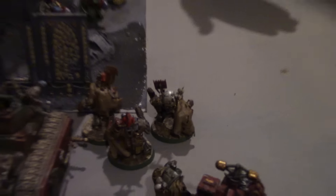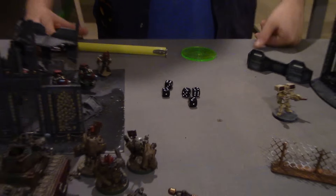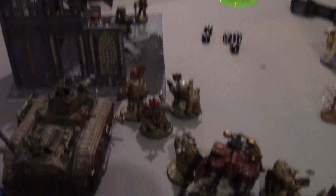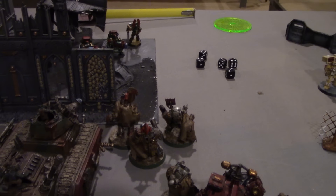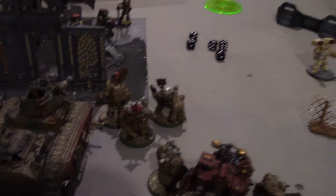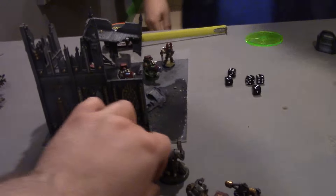The six direct hit Plasma Cannon shots hit the Mega Knobs — AP two, strength seven. That kills five Mega Knobs, leaving just one with one wound. He'll need a morale check. The other Devastator squad fires all heavy weapons at the Death Dread. Las Cannons fire first — one hits but no glance result.